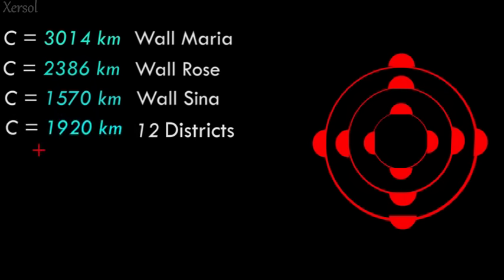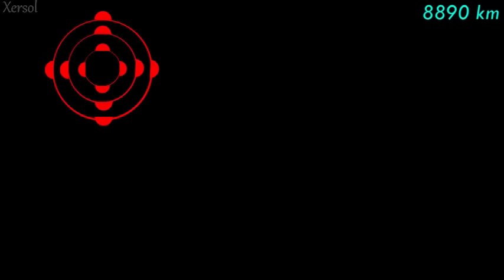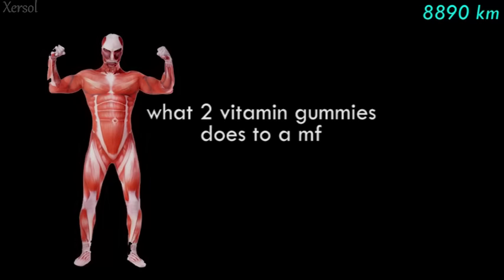Adding up all the lengths of the walls and districts gives us a total length of around 8,890 kilometers. For reference, this length is a little less than one-and-a-half times the radius of the earth. With this length, we can now find what we're really looking for: the number of Titans in the rumbling.